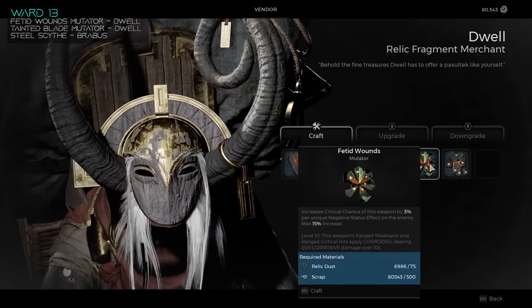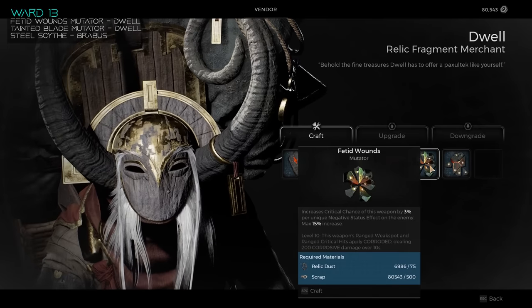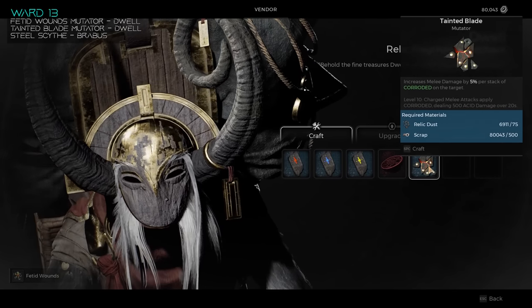We're starting with the predetermined One True King world. And actually we're going to start with Dwell in the ward once you start up the game. Dwell will now sell you two new mutators: Vetted Wounds and Tainted Blade. Brabus will also sell you the Steel Scythe melee weapon if you want it, so pick this up before you jump into the campaign.